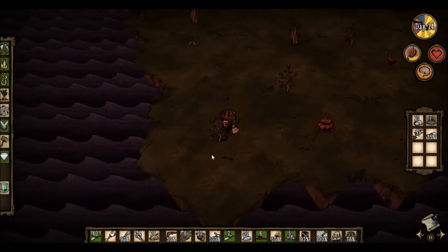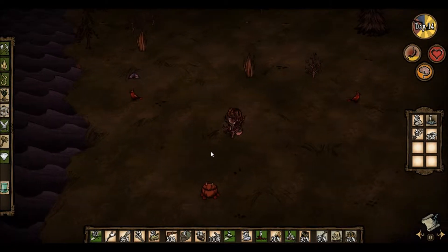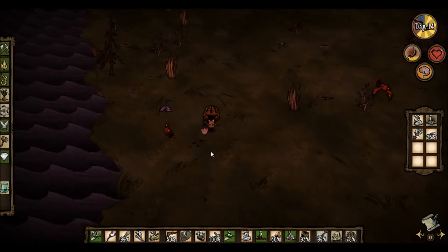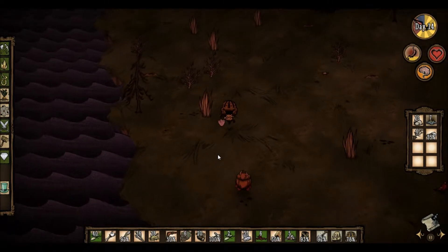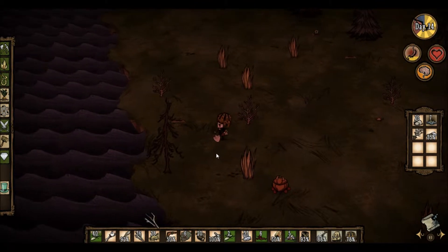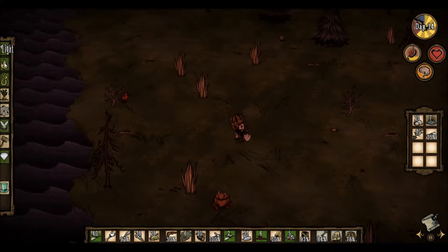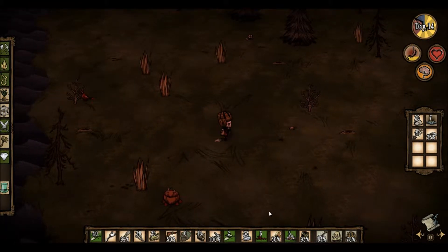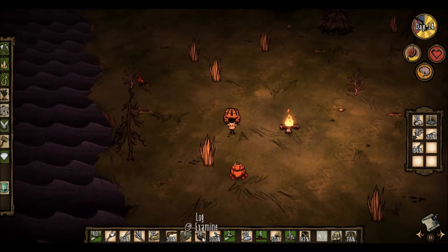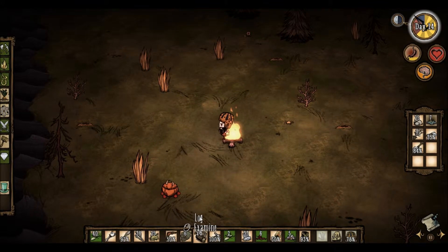Let's get these whilst we're at it. There's a bit of flint up here. Take these as well. Let's get a temporary campfire set up here. There we are. Just throw a log on it to keep it burning nice and bright.